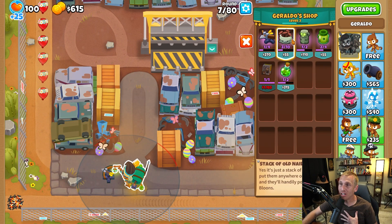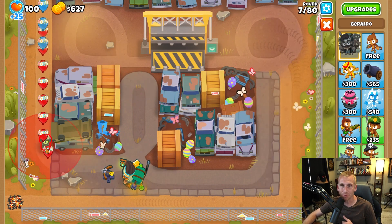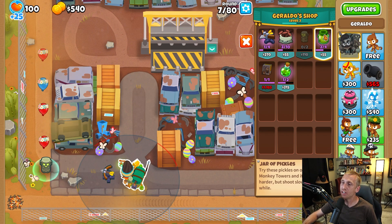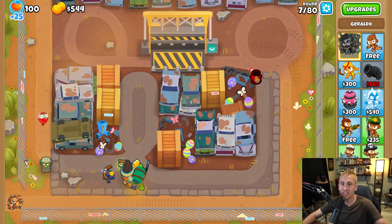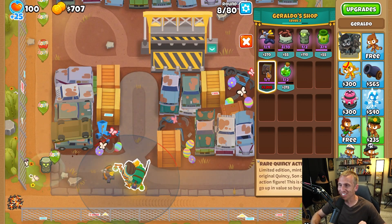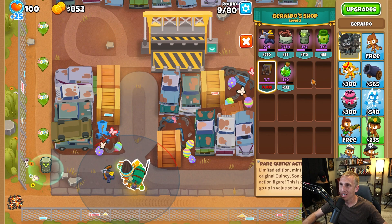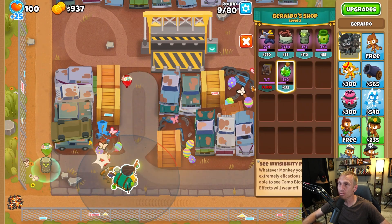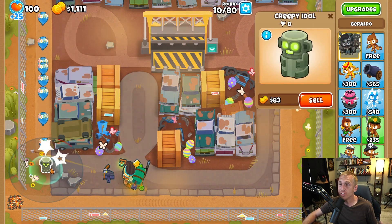Can you use that in CHIMPS? I'm spending money to do this, right? Place this spooky looking idol near the track to scare balloons back to where they came from. Jar of pickles — try these pickles on one of your monkey towers and it will hit harder but shoot slower for a while. This is actually pretty cool for sending them back if you just need to stall out the rounds a little longer. Limited edition mint condition original Quincy Son of Quincy action figure — this is only going to go up in value, so buy it now. And look at this shop — new items!